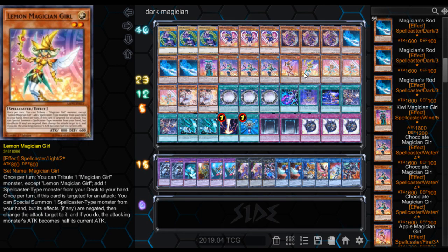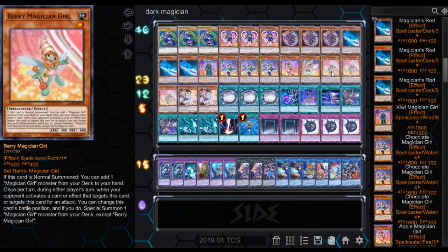Then we got Lemon Magician Girl. Once per turn, you can tribute one Magician Girl monster except Lemon Magician Girl to add one Spellcaster-type monster from your deck to your hand. Once per turn, if it's targeted for an attack, you can Special Summon one Spellcaster-type monster from your hand, but its effects are negated, then change the attack target to it, and the attacking monster becomes half its current attack. All these guys basically have some sort of redirect effect like that, so this deck can be fun if they actually attack into you without destroying your monsters first — which is what we're hoping for. There's also a Magician Girl that when Normal Summoned lets you add one Magician Girl monster from your deck to your hand, and when your opponent targets it or declares an attack, you can change its battle position and Special Summon one Magician Girl monster from your deck, which is handy for cycling.